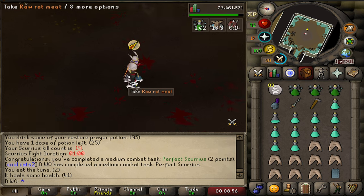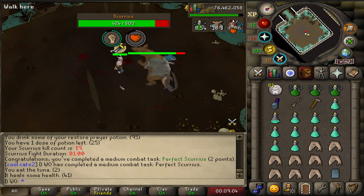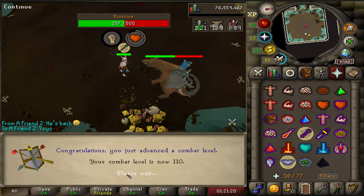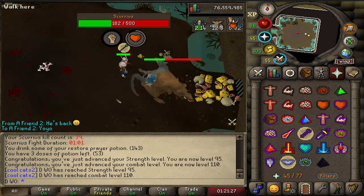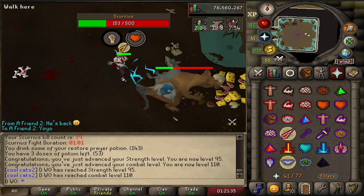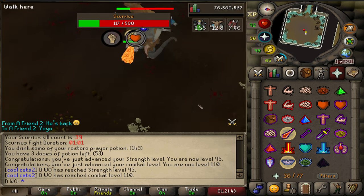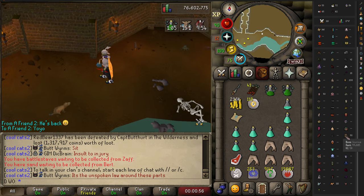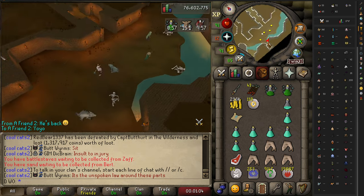That is all the combat achievements done at this boss. I didn't realise because I was doing public lobby, but in a private lobby the boss has 500 health and in public it has 1500 — so I wasted a lot of time doing kills in public. Just hit 110 combat and 95 strength. The XP just flies here. When I was actually tracking it properly I was getting around 120k on the low end with banking, and 150k if focusing — that's crazy for Old School combat rates.